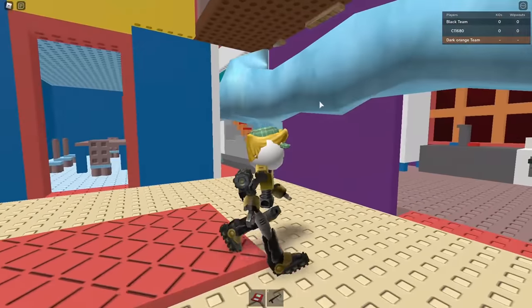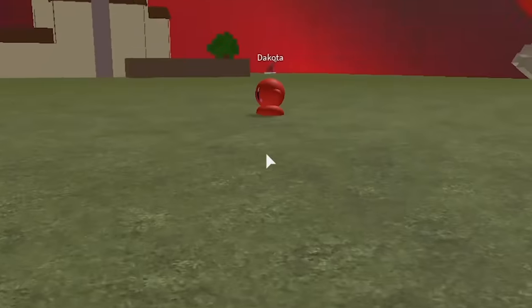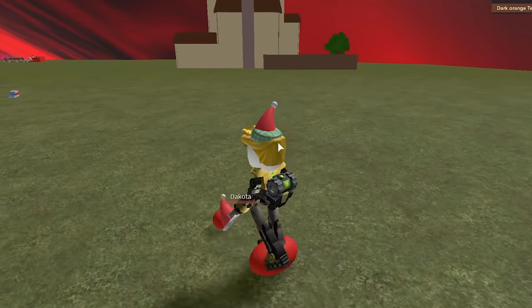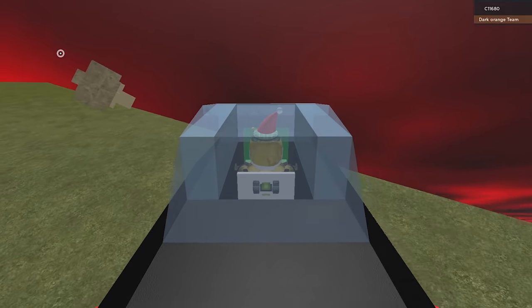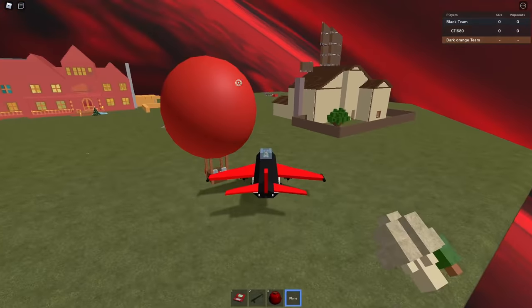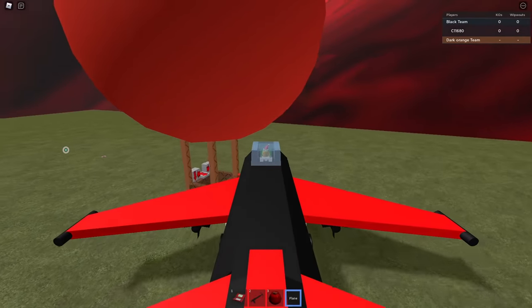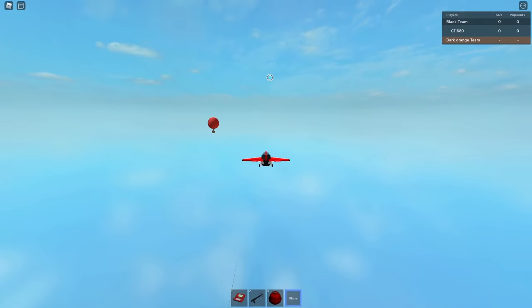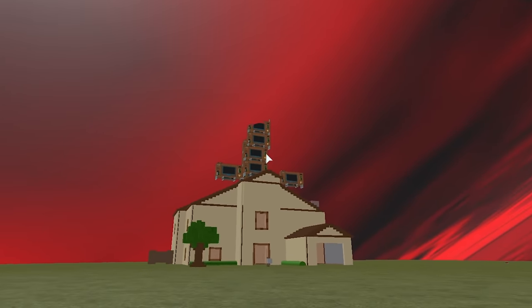We got a weirdly colored version of the haunted mansion, or Telamon's mansion, whatever it's called. This door is locked. We have a plane here — does this work? I made it work. X makes you stop. I don't know the controls. I'm bringing this hot air balloon with me. I could walk faster than this. I'm not sure how to go up. The balloon is just going and I'm dead.